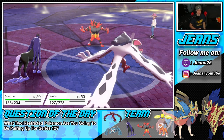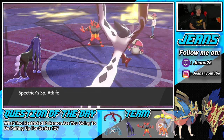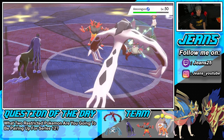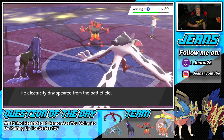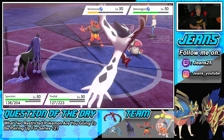This is tough. If this thing is constantly Snarling, I cannot bring out Regilecki because it'll die in one shot. I have to get to the point where I can take out Incineroar in one shot. The Oblivion Wing is going to have to come out and heal up. We've gotten some good battles for you guys — this might be my longest Pokemon Sword and Shield video ever.